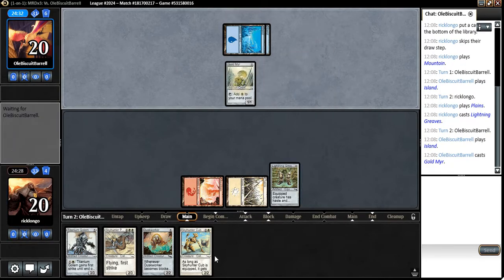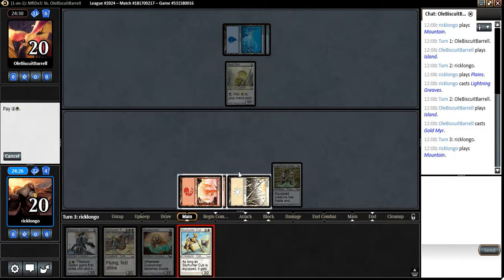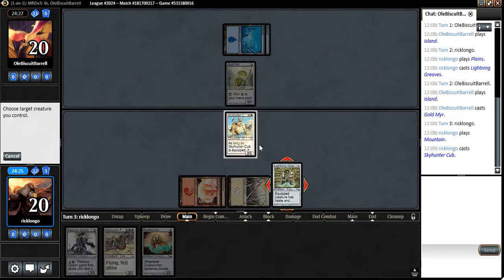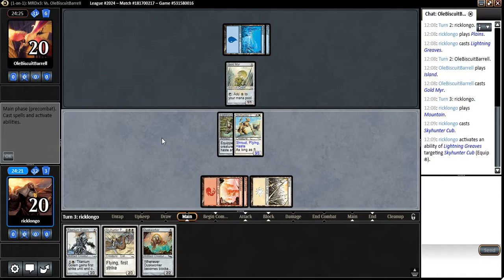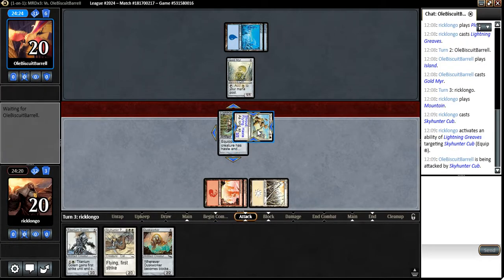Gold Mirror — come on, land. One time. There we go. It also has Shroud, which should be excellent for us here.